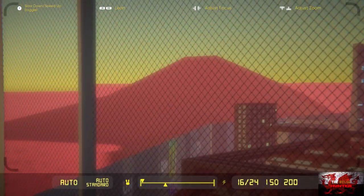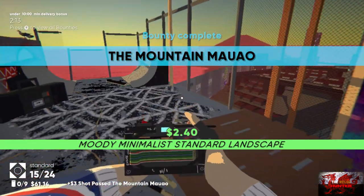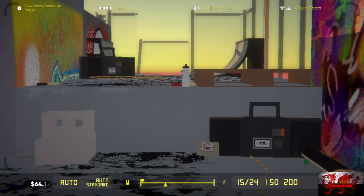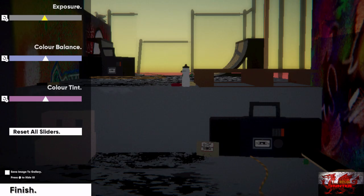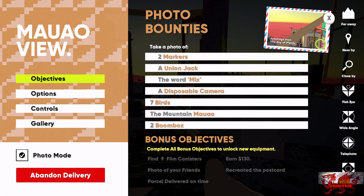Go over here and take a picture of the mountain — Mount Mau Mau, again butchering everything. Go back and take a picture of these two boomboxes. That should be all of the main objectives complete if you press the Start button.